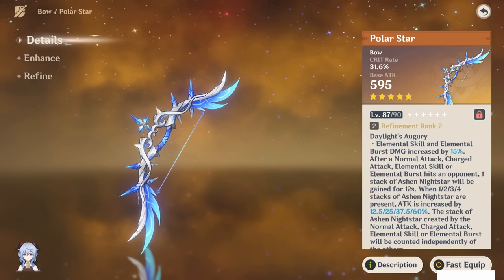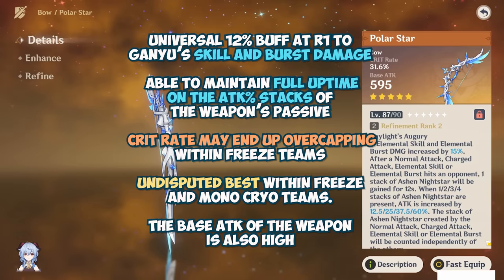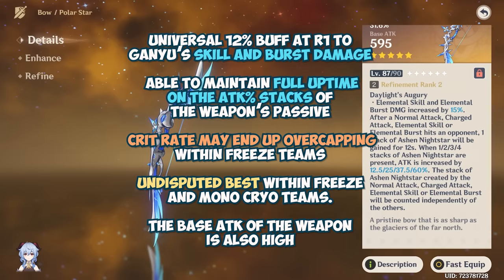As for her best-in-slot weapon, that would be the Polar Star. There's a universal 12% buff at R1 to Ganyu's skill and burst damage, and she is able to maintain full uptime on the attack percent stats of the weapon's passive. The crit rate may end up over-capping within freeze teams, though attack percent is highly valuable within freeze, making this her undisputed best within freeze and mono-cryo teams. The base attack of the weapon is also high, and its only major downside is that Aqua Simulacra may still be better in melt.